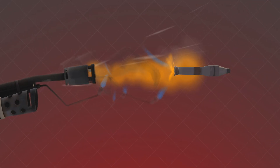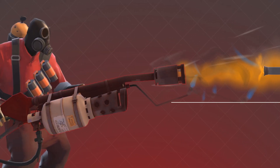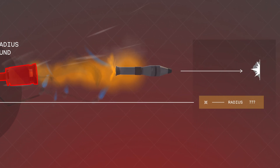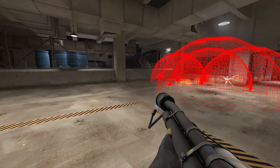So when you air blast a Direct Hit rocket and it hits something, the rocket goes to check the stats of the weapon it thinks it came from, which would be the pyro's flamethrower. The flamethrower obviously wouldn't have any stats to change splash radius, so it defaults to the default splash radius of 146, resulting in reflected Direct Hit rockets that are super fast and splash a big area.